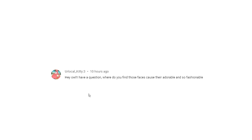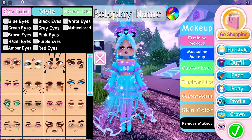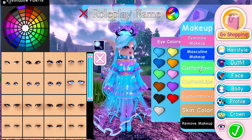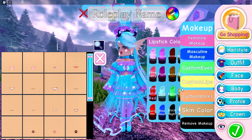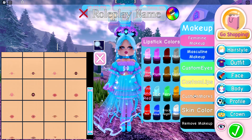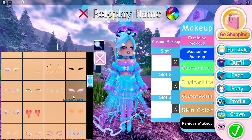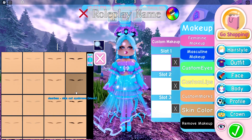Now I'll answer some questions. The first question was: 'Hey owl, I have a question — where do you find those faces? They're adorable and so fashionable!' Well, if we go over to Royal High and go to faces, I actually use custom faces. I use these eyes and these lips, and I change the marks I use in every video. Some videos I wear zero marks.